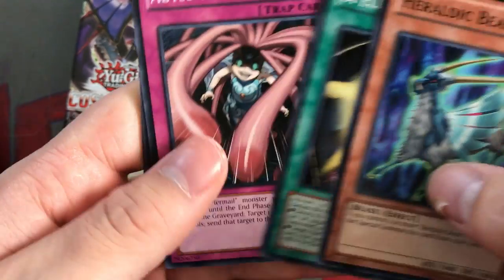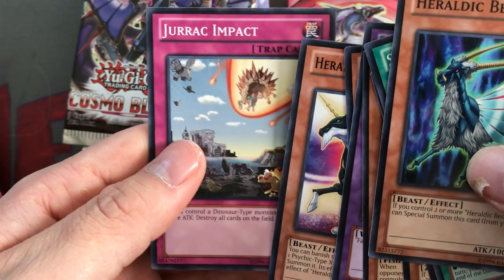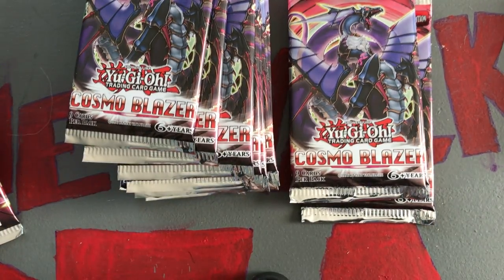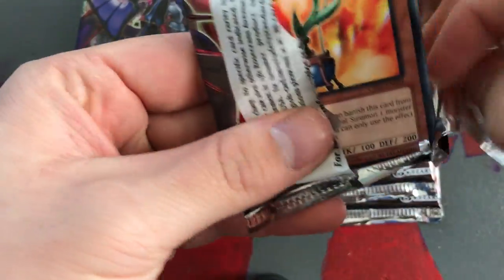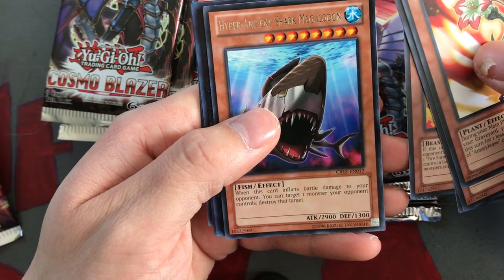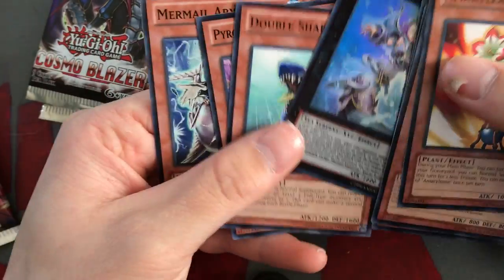Heraldic Beast Eel, Spell Wall, Abyss Scorn, Go Go Go Ghost, Hyper Ancient Shark Megalodon - that's cool, our second one - we got a Crimson Sunbird, ZW Ultimate Shield, Heraldic Beast Unicorn, and a Jurek Impact. If you control a dinosaur-type monster with 2,500 attack, destroy all monsters on the field - wow, I can see some applications for that. Emerald Release, XYZ Remora, Spear Shark, Brotherhood of the Fire Fist Hog, another Hyper Ancient Shark Megalodon - that's our playset - and another Mermail Abyss Strike - awesome! That's our second one. We also got an Abyss Nose so we're pulling some mermel support - that's awesome.